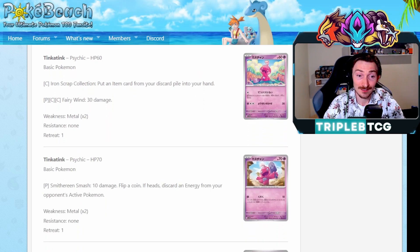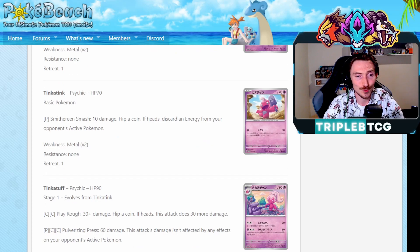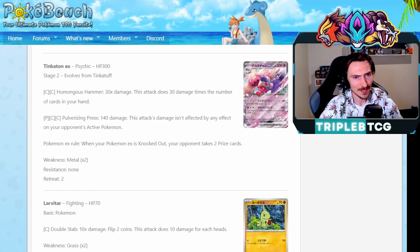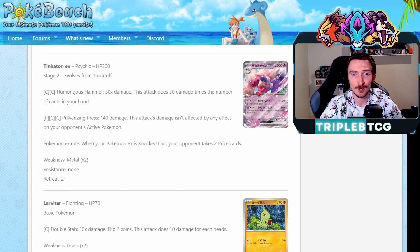They're getting the Tinkatink line - Tinkatink, another Tinkatink. They actually have some interesting attacks. One's got Iron Scrap Collection: put an item card from your discard pile into your hand - so an option for control decks. And Tinkatink with Smithereen Smash: 10 damage, flip a coin, if heads discard an energy - effectively a Crushing Hammer attack. It does evolve up into Tinkatuff, but then the main one is Tinkaton. Tinkaton EX actually seems like a bit of a threat. Humongous Hammer is going to do 30 damage for each card in your hand. So if you have 10 cards in your hand, 300. If you're paying that attack cost with Double Turbo Energy, 280 - you're one-shotting V-Stars. We've got Milotic as well that can block things from disrupting your hand with things like Roxanne or Iono and kind of protect yourself. So you can be using Zinnia's Resolve or the Curlia line to draw into cards. Definitely seems like a viable EX Pokemon. 300 HP isn't anything to laugh at either since it can be one-shotting things, but other EXs can't really be hitting those kinds of numbers just yet.